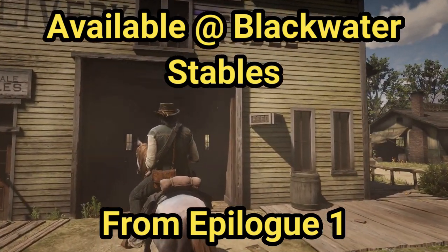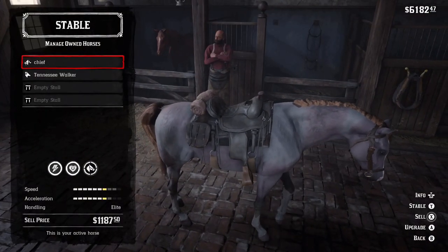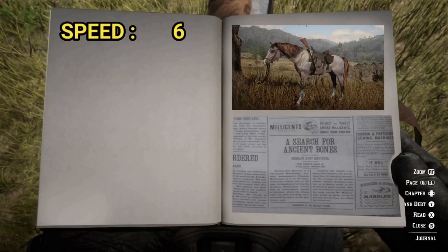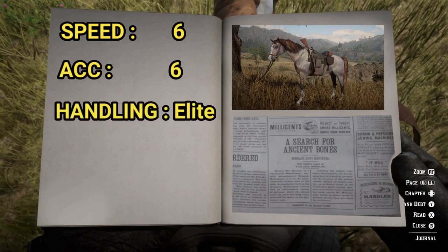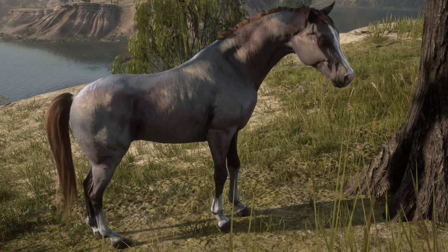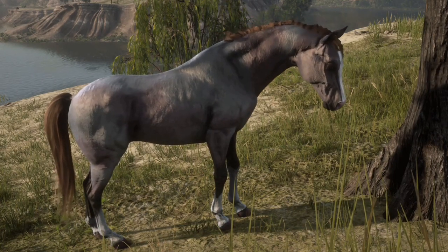Let's take a look at the Rose Grey Bay Arabian, which is available from the Blackwater stables after epilogue one, and this horse will cost you $1,250. Not cheap, but worth every penny. Statistics speak louder than words: speed six, acceleration six — these can be bulked up with bonding. The handling of all Arabians is elite class. Health seven and stamina seven. The Rose Grey Bay coat is one of my favorites. I never get tired of looking at its luminous colors that seem to change when looked at from different angles and different light.